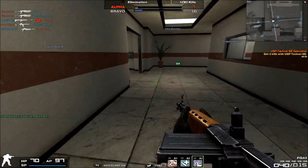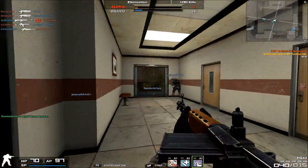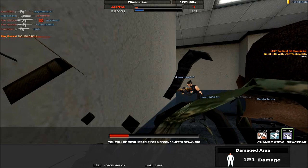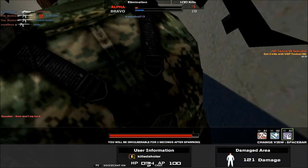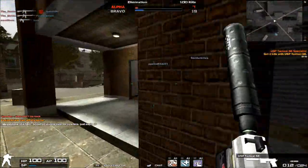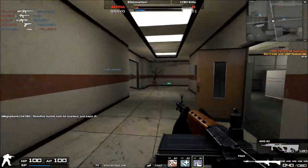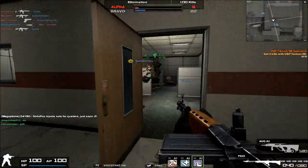Now let's go into its straight up statistics. Its damage is at a very high 46 — that's one point higher than the original AUG A1, so that's a bonus. You'll find that the FG-42 is indeed very, very strong. Portability-wise, it's the same as the AUG A1 at 55, and I actually agree with Nexon — the FG-42 does feel kind of on the heavier side of weapons, but that's just my opinion.